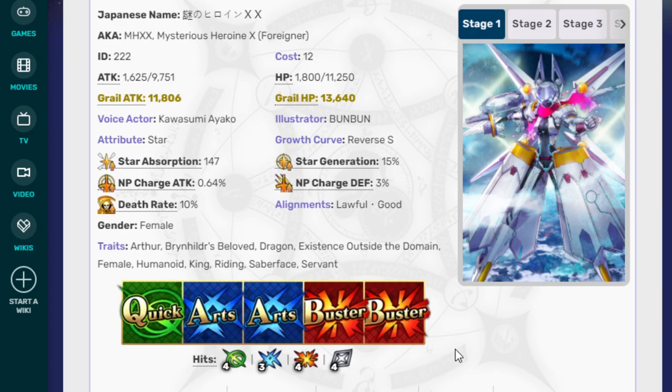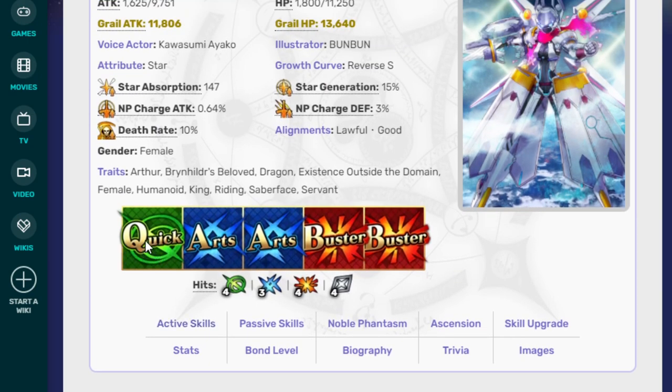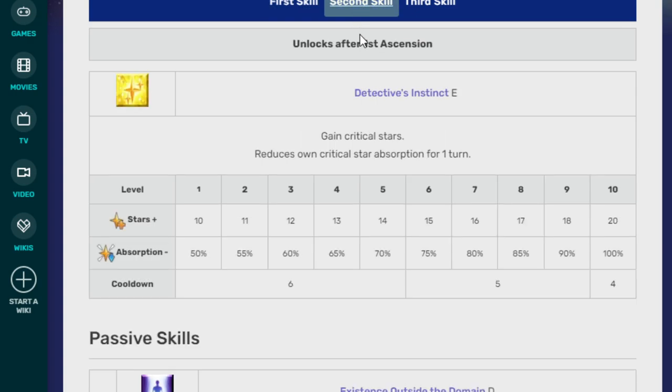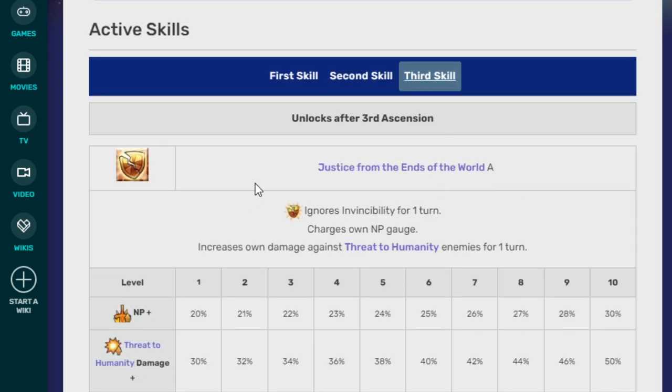So let's go into the next one: Mysterious Heroine XX. Her card deck is one Quick, two Arts, two Busters. First skill, Piloting EX — grants Self-Invincibility for one turn and increases own attack for one turn: 30% attack at level 1 and 50% at level 10. Second skill, Detective Instinct E — gain Crit Stars and reduces own Crit Star Absorption for one turn: 10 stars and 50% minus absorption at level 1, and 20 stars and 100% minus absorption at level 10. Third skill, Justice for the Ends of the World — ignores invincibility for one turn, charges own NP Gauge, and increases own damage against Threat to Humanity enemies for one turn: 20% NP gained and 30% threat-to-humanity damage at level 1, and 30% NP gauge and 50% damage to Threat to Humanity at level 10.